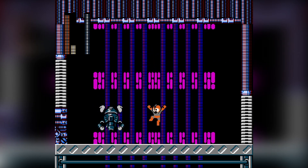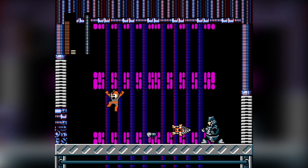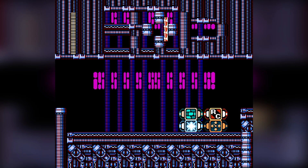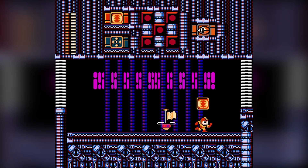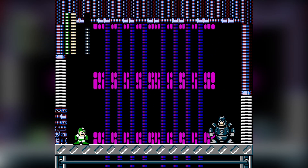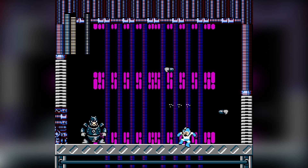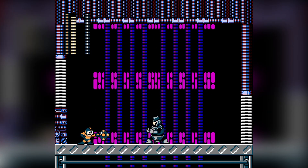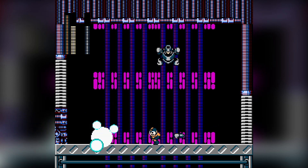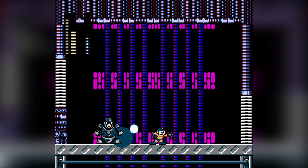What's this guy weak to? Probably not the drill — I don't think he has a weakness to the drill. Let's go ahead and try something else. Leaf storm to start out? No, he's actually immune to the leaf shield. He has an apparent secondary weakness to the grenade launcher — or the flash bomb, as it's called in Mega Man 8.